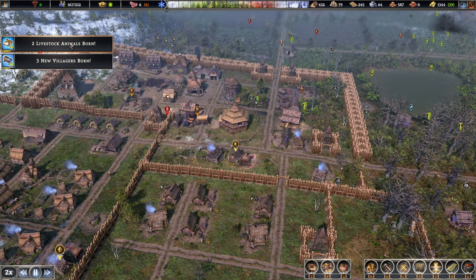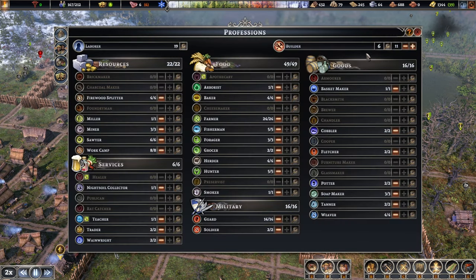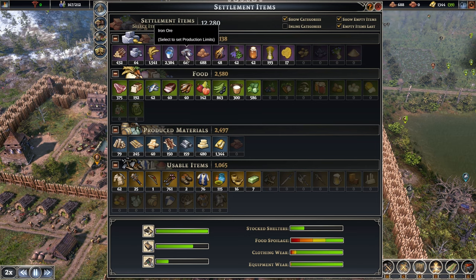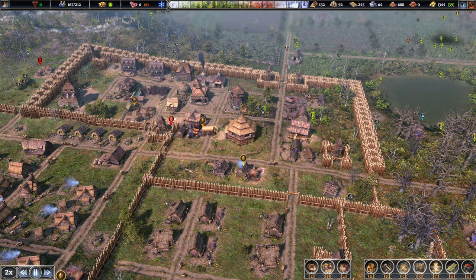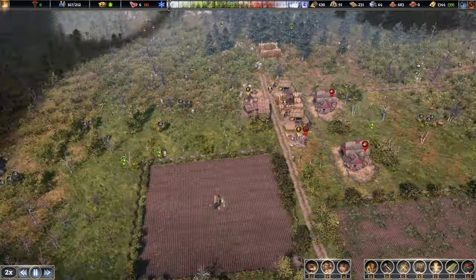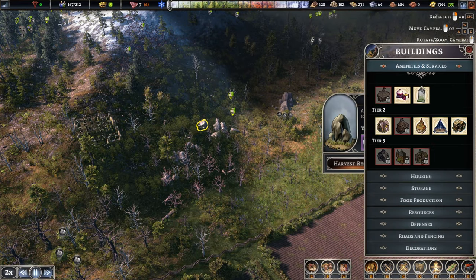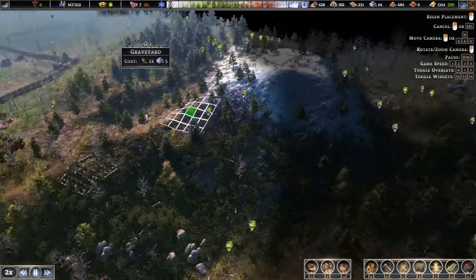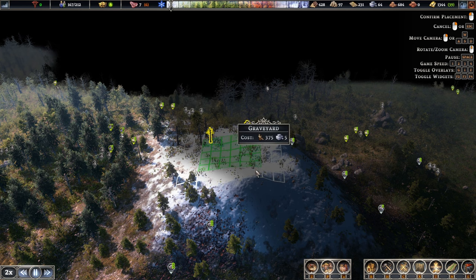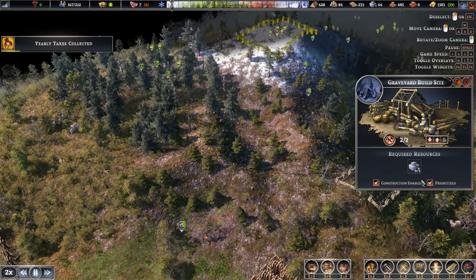Year number 23. Two cows have been born. Three villages. So 19 laborers, which is good. We got quite a bit of iron ore as well. As soon as we progress to tier 3, which I do want to do in today's episode. Lots of dead bodies — that's because our graveyard is already full. How about a magnificent graveyard, up here? And get this done.